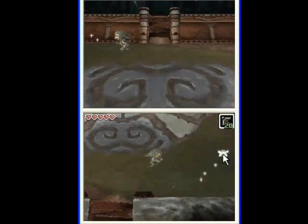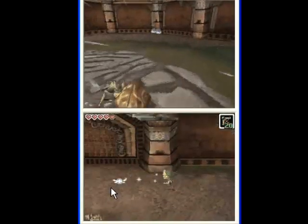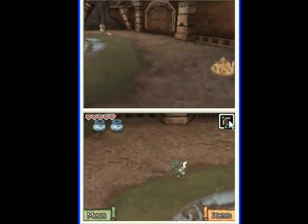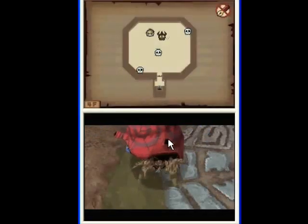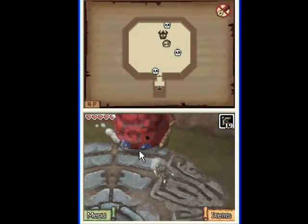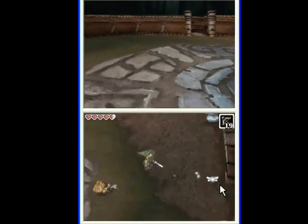Now, you may have noticed on the top screen that the boss just kind of vanished. The top screen is a little different from what we usually see — what we have up there is actually the point of view of the boss itself. So let's look at the top screen and use it to figure out where the boss is, and more or less, shoot him in the face.